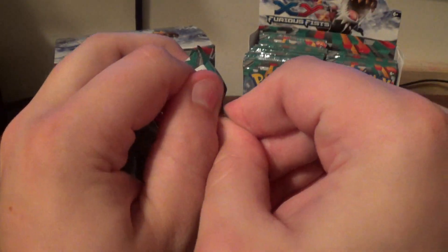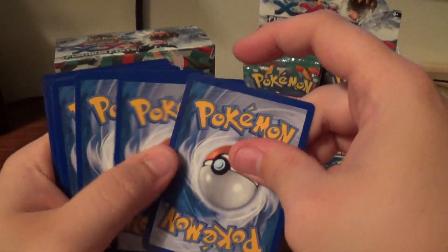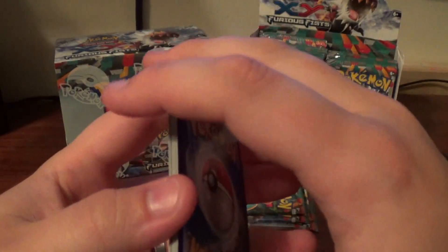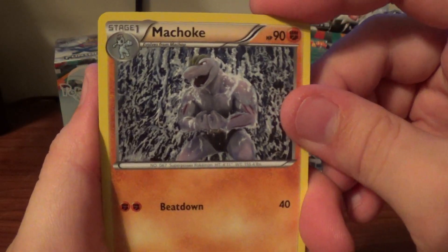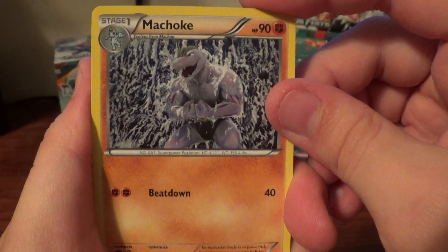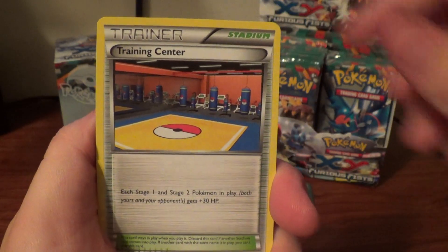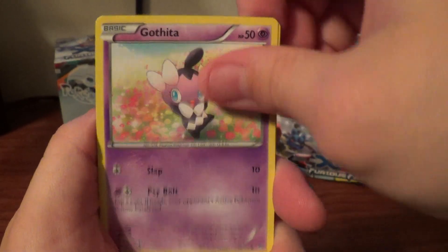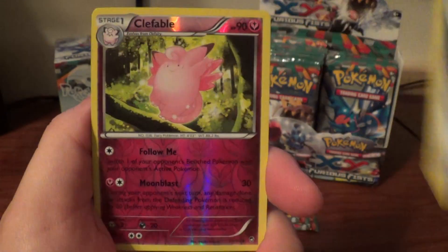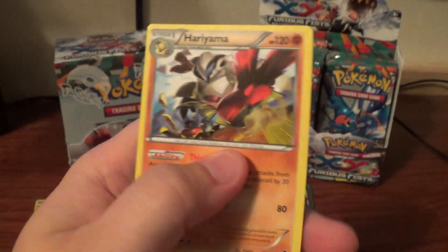Looks like we have four packs to go here. We have Machoke, Hitmontop, Training Center, Clefairy, Pikachu, Hawlucha, Electabuzz, Lickitung, Reverse Clefable, and a Rare Hariyama.